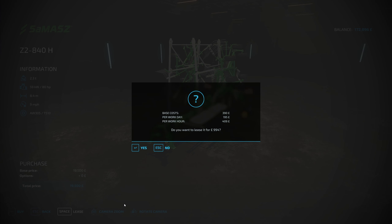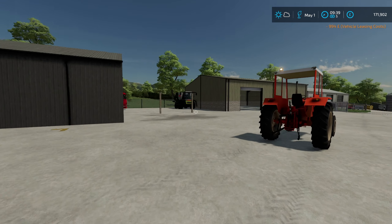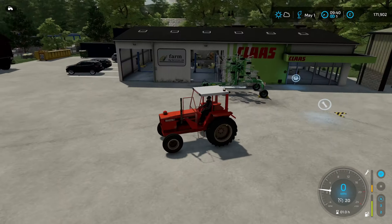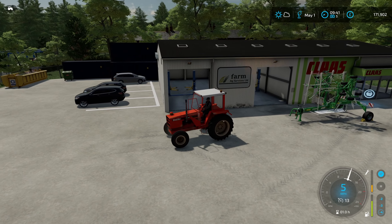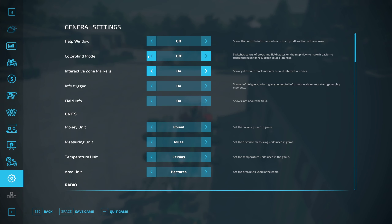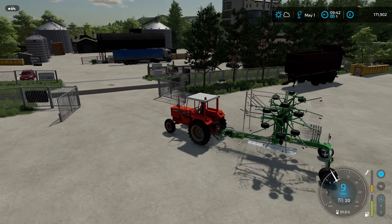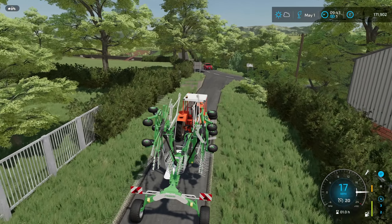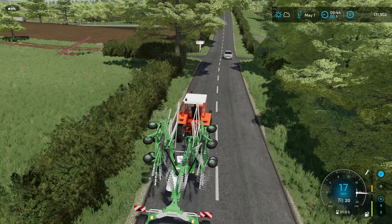We'll lease one — we've got the lease-to-buy option. We'll lease this for now and if we don't like it we can just return it and get ourselves a new one. The question is can we pull it back up the hill with this tractor? I guess we'll find out. I think we're good — that's enough to pull it. It probably won't be enough to actually use it on the fields, but it's enough to get us back to the base.